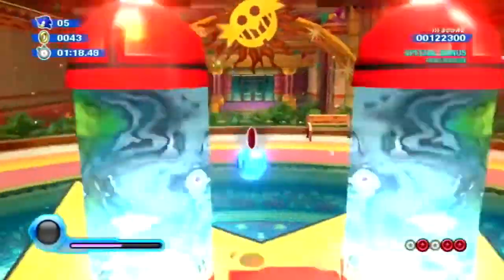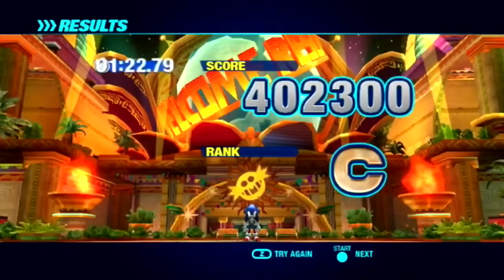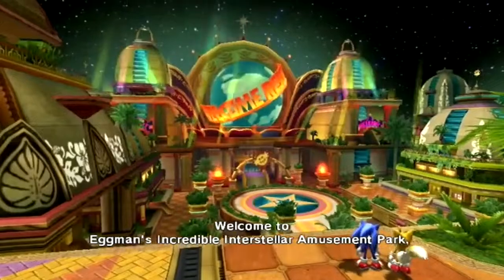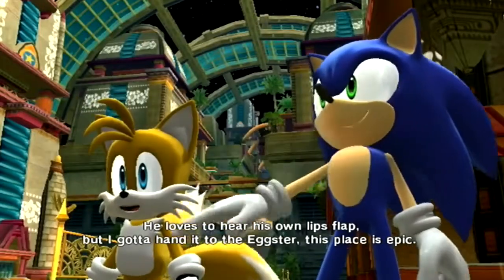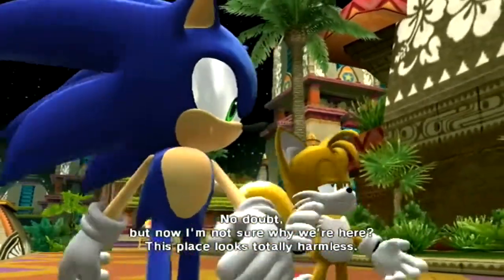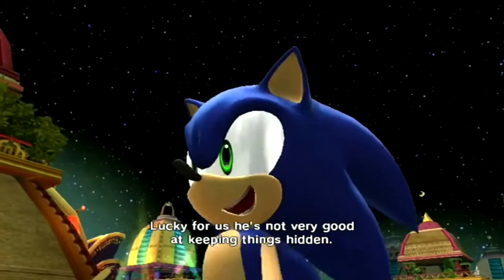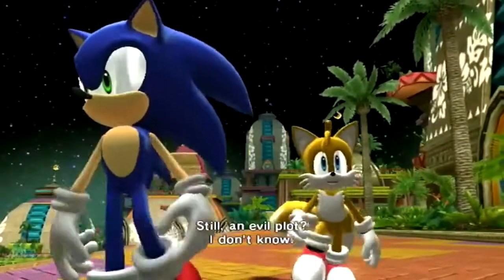This is where they first introduced the new voice acting — Roger Craig Smith as Sonic and Kate Higgins as Tails. I mostly know Kate Higgins as Sakura from Naruto. The only returning voice actor they kept from 4Kids was Mike Pollock as Dr. Eggman. Mike Pollock is so good. At the beginning of Sonic X he tried to mimic Dan Green's predecessor, but as time went on he made his own version of the character. You're not missing much with Sonic X.